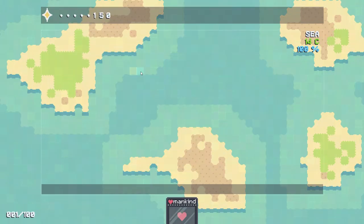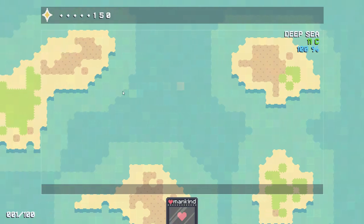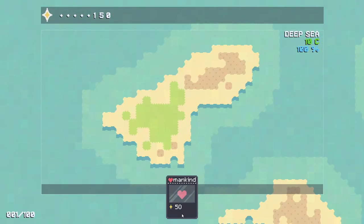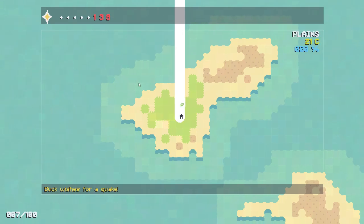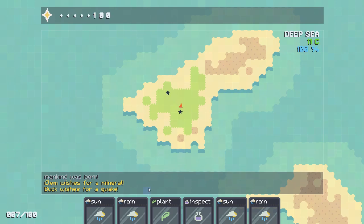So we're going to build ourselves a randomly generated world here with a few islands. Sometimes you get a few islands, sometimes you get one giant one, but this is what we've got so far. Pretty tiny. So let's start off with our hand of cards here. We're going to spawn mankind in, spending 50 faith up there to make Buck and Clem.